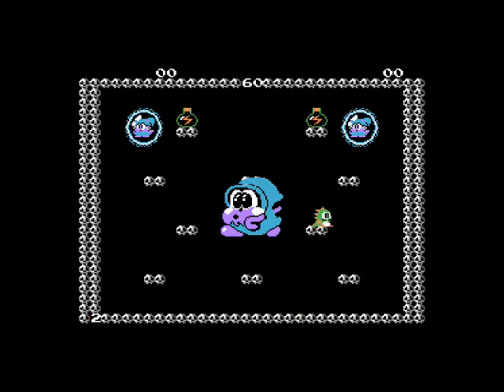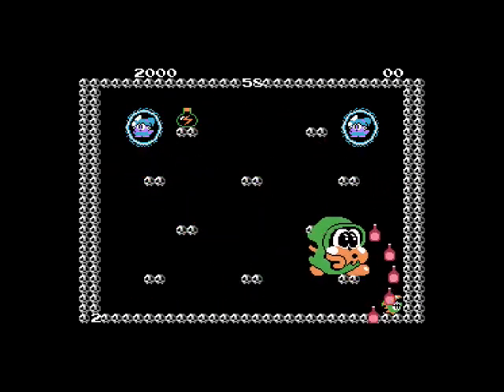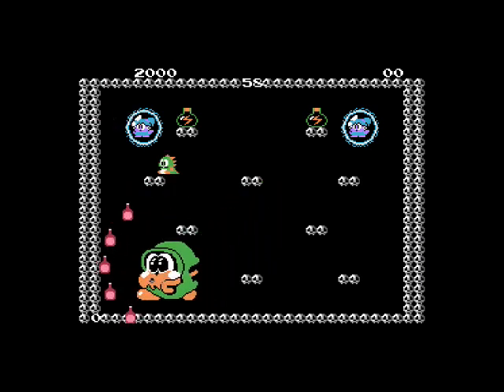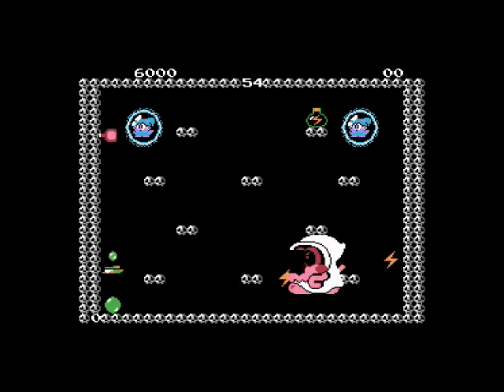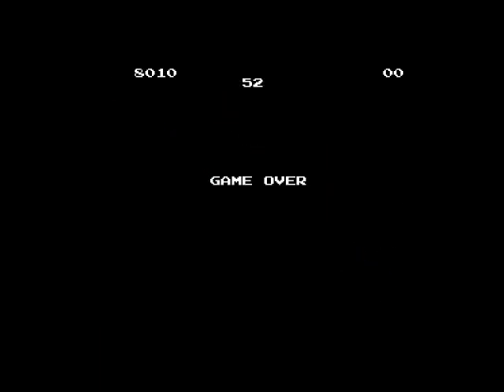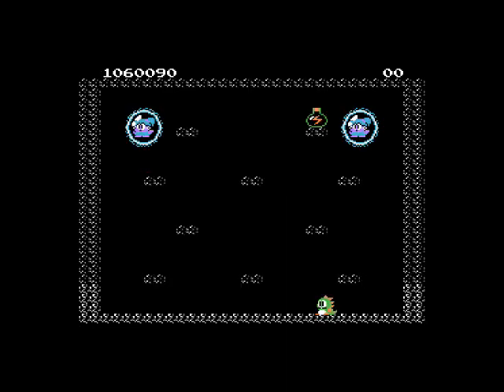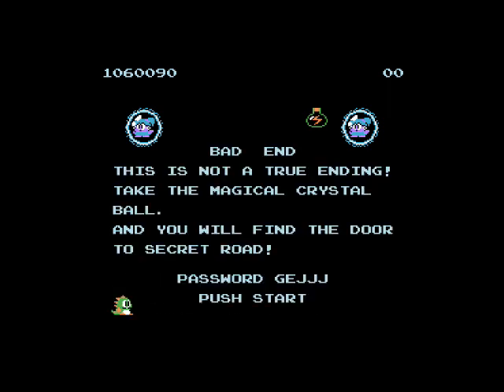When you get to the last level to fight the Grumble Gromit, you'll see these bubbles with lightning bolts. Pop the bubbles to send lightning bolts at the enemy. I did eventually beat the game, but it wasn't the true ending. There are two bubbles on top, so that's another clue that you probably need to beat the game with two players. It turns out you need the magic crystal ball from level 99 to advance. I fought hard, so I'm good with this ending.